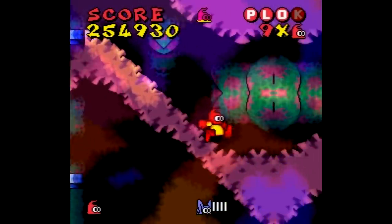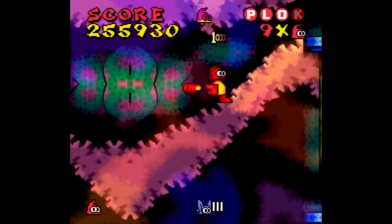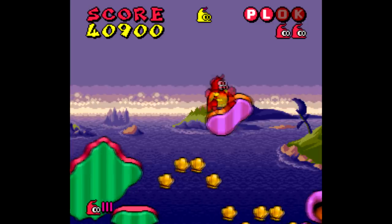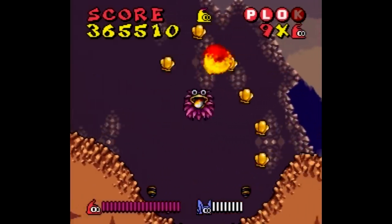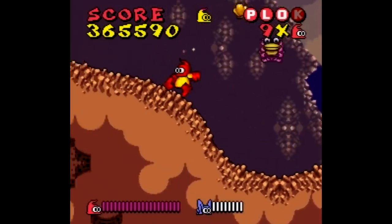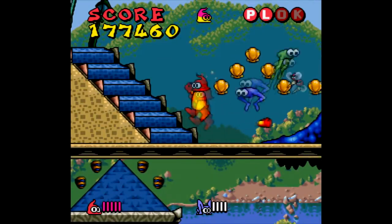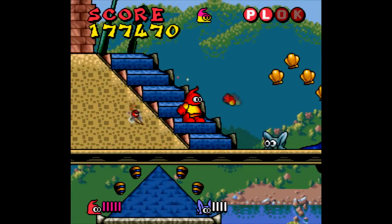All the usual platformer stuff is here. B jumps, Y is your attack, the A button is a super jump of sorts, and other features unveil themselves as you progress through the game. For instance, the X button activates these helper hornets you collect. You find them in nests here and there, and they just kind of hang out with you until you tell them to go sick some enemies. However, you don't find these until much later on.